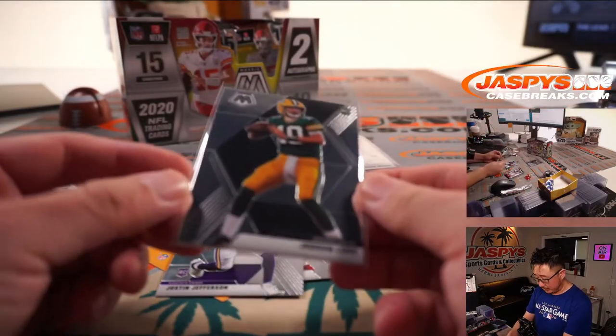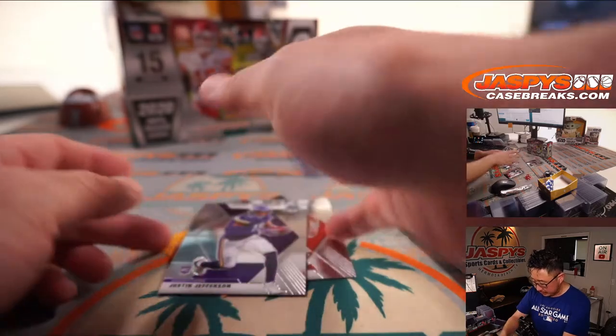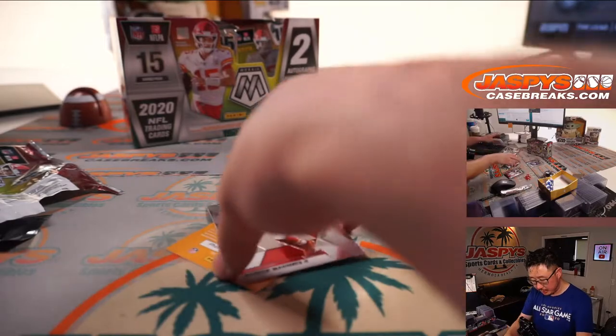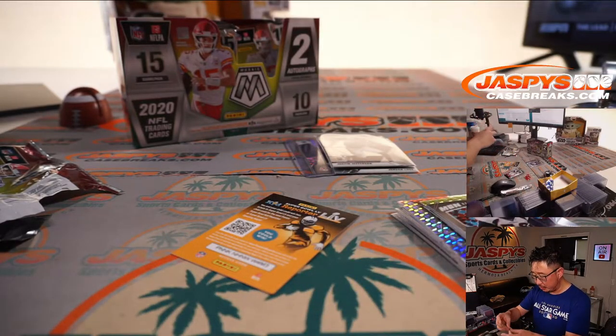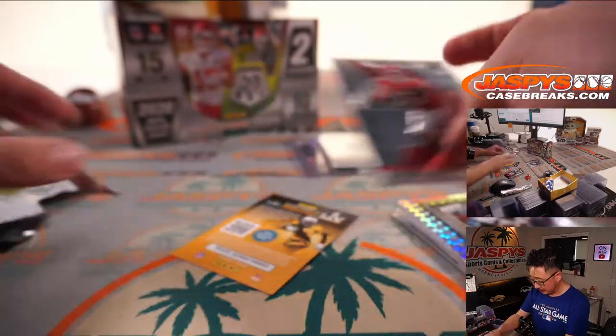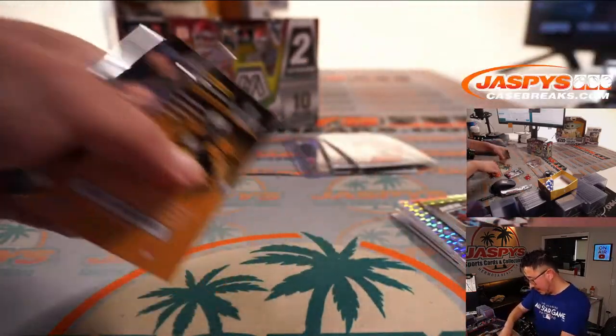Jordan Love going to Matthew Shearer and the Packers — NFL debut insert. Justin Jefferson for Scott and Minnesota. And Patrick Mahomes MVPs insert for Kansas City — that'll be for Matthew Shearer. Alright, not bad. Not a bad pack.